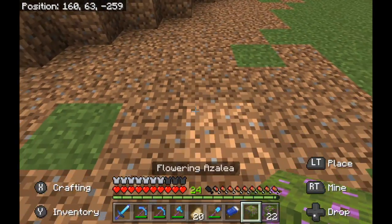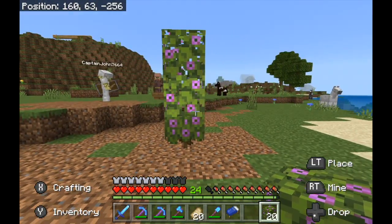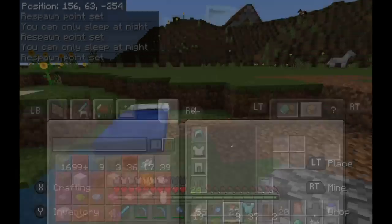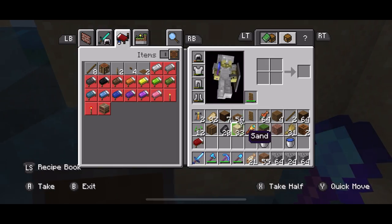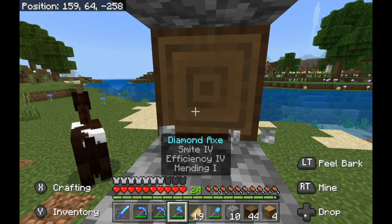If you take a flowering azalea and you place it down, then take some flowered azalea leaves, it sort of looks like a nice bush. I'll make spruce doors. We've got to make this look fisherman-y — if that makes sense, fisherman-y. You have any ideas for this house, Captain?